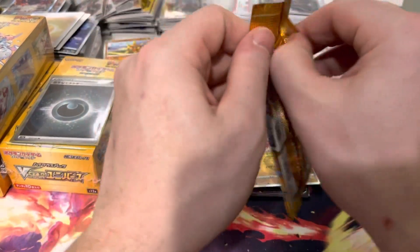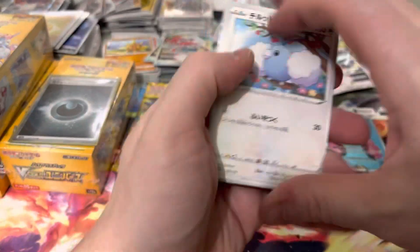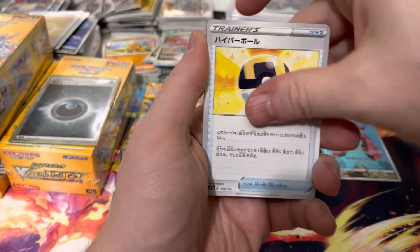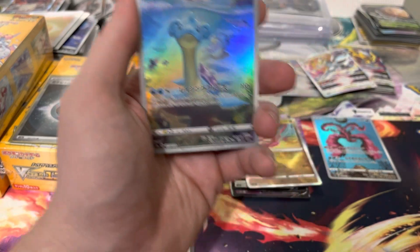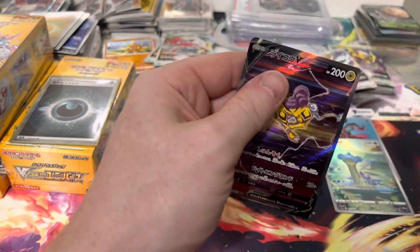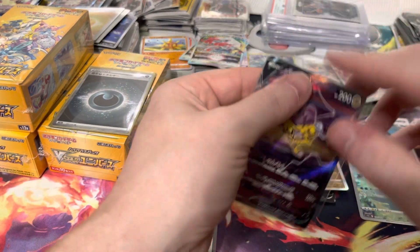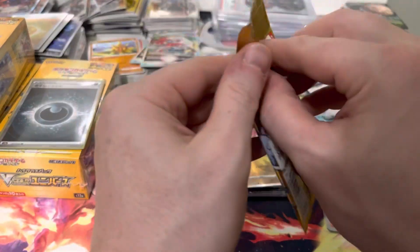Still haven't hit a Radiant Charizard - hit five Radiant Eternatus but no Radiant Charizard. We got Swablu, Mawile, Ultra Ball, Poncho, Friends in Galar, Gallade. We got the Raikou, and then we got the Barrel and the Professor. So this one was a three-hit box. This is only our second one out of 11. We're going to check the other three and see if we need another one.